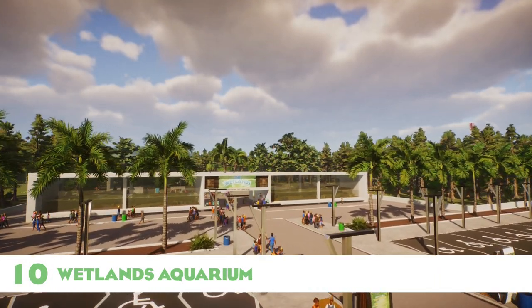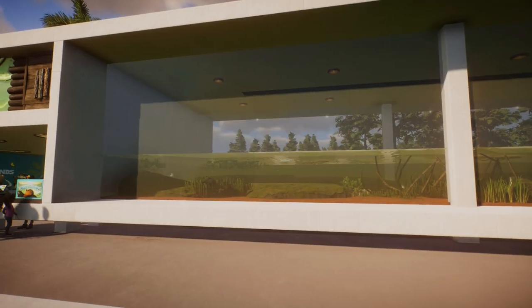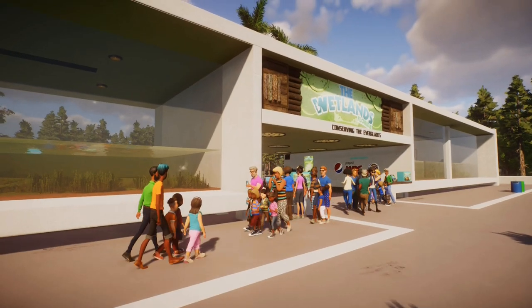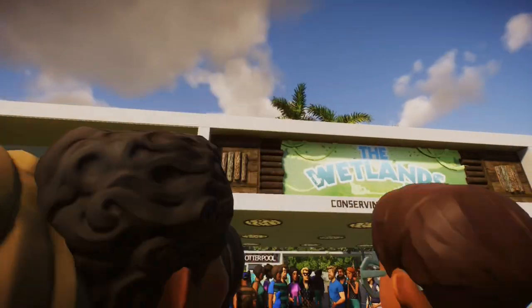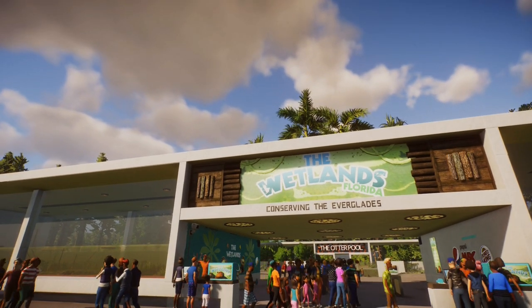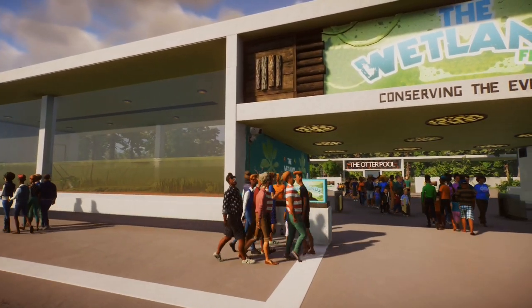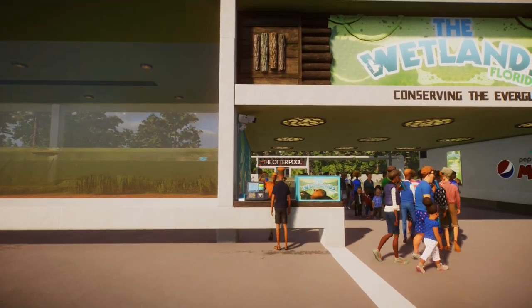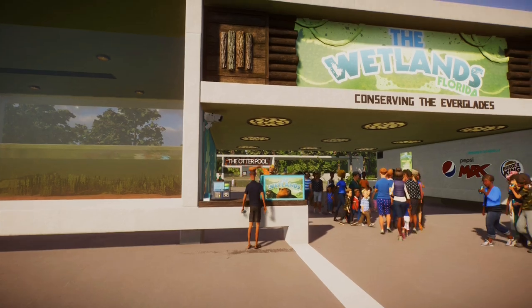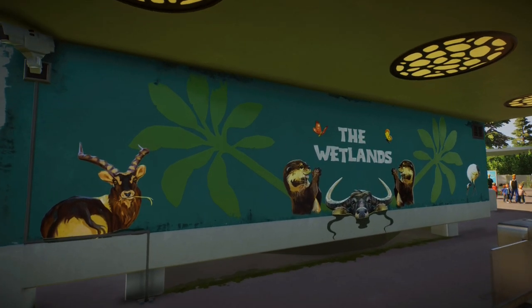Starting with number 10: the entrance aquarium at the Wetlands Florida. I always have a plan for what I want to achieve with each build, and this one I succeeded with. I wanted the entrance to be low so you could still see all the cypress trees and the wetland environment behind it, and I wanted to incorporate an aquarium that looked like it was floating off the floor — impossible in Planet Zoo, but I achieved it through perspective. I also like the little mural I made on the walls using decals and stickers. Building entrances is one of my favorite things to do, and this was a good one.